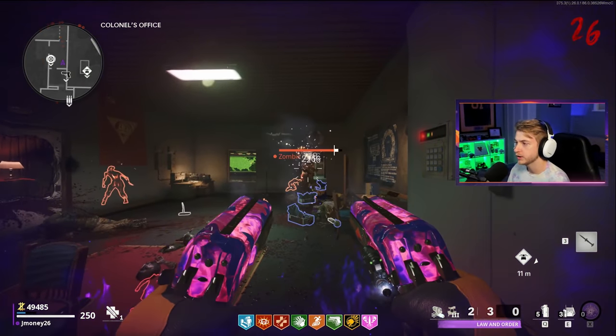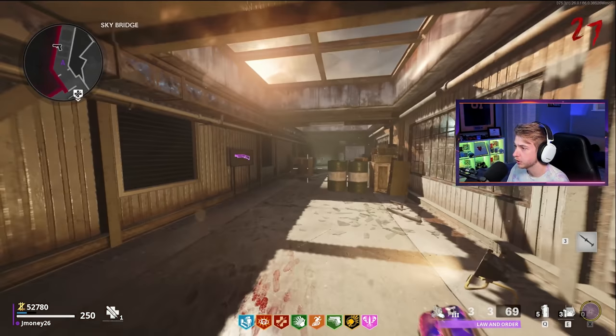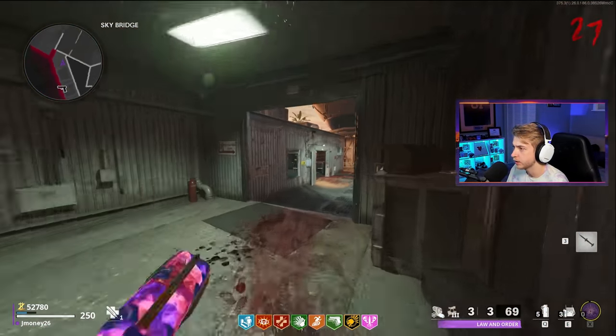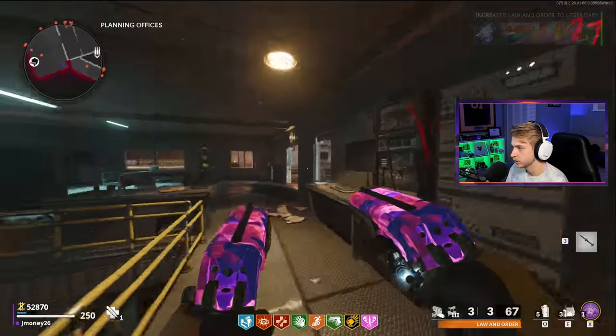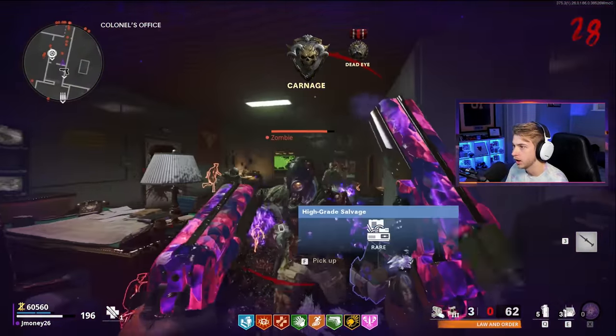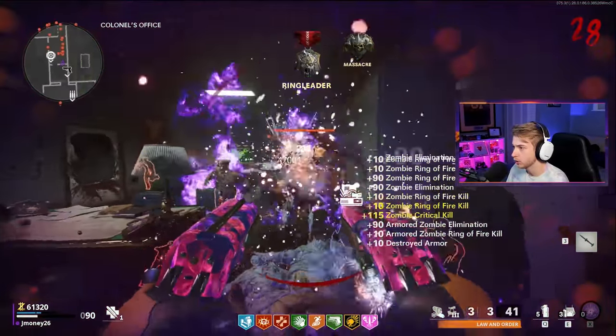Honestly, if I wasn't worried about crits, these things would be kind of nasty - I could just sit here and spam them. Now I have enough to level these up to legendary, so let's do that really quick before these zombies start spawning in. Okay, there's legendary. Let's run away. Got a ring of fire already. I just got to make sure I save my ring of fire for Orda - I don't want to be caught going against Orda without one.